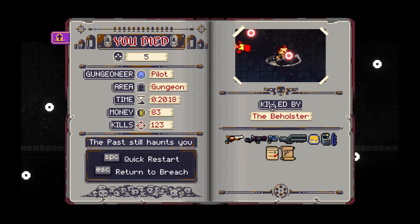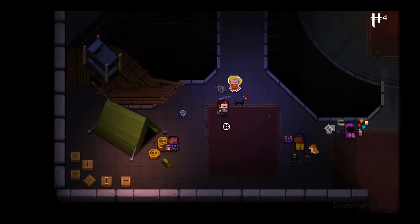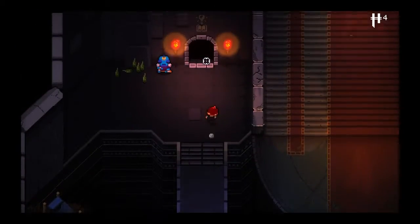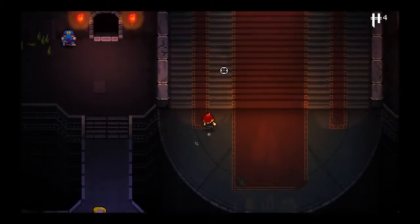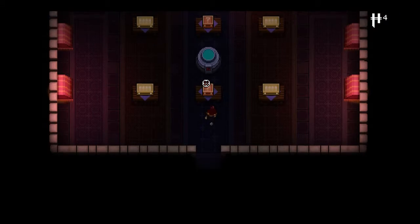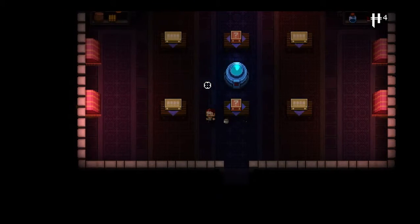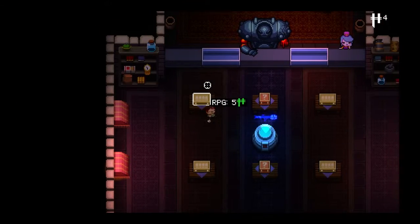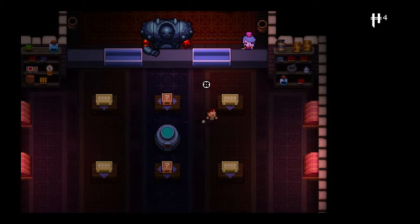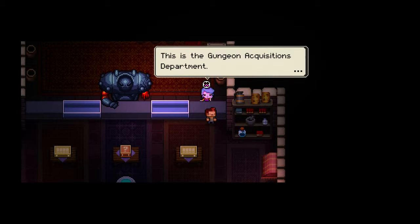I would like to return to the Breach. You can get this little stat screen, which is kind of nice. Let's return to the Breach and go see if we can find that shop. We do have to select the character. This is open now. Heart Bottle, Gamma Ray, Thompson, RPG. Thanks for getting us out of the cells - Dungeon Acquisitions Department, GAD.